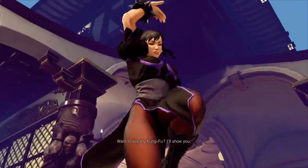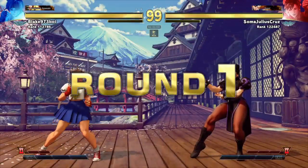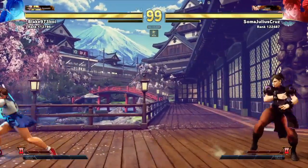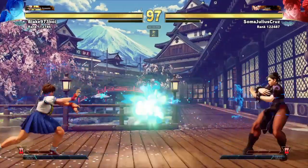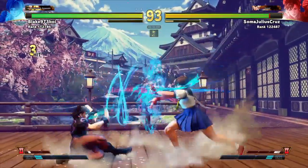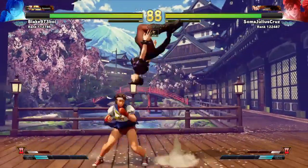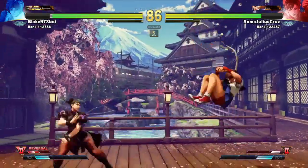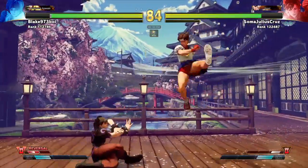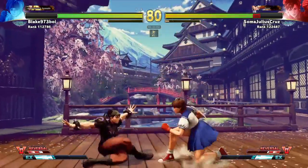Let me take a sip of my Coca-Cola. So here are some matches I had against a Sakura player called Blake973. I thought the matches were pretty decent, but this guy kept jumping in. I'm guessing people just aren't used to Sakura yet — she just came out in Street Fighter 5 and she's actually quite different from her Street Fighter 4 version.